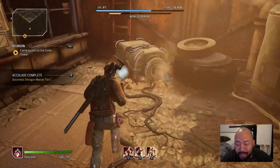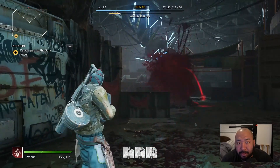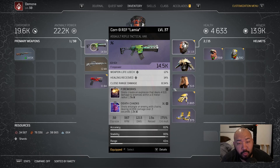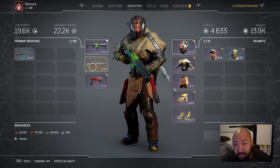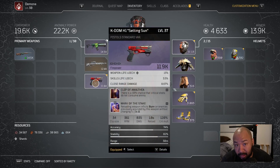When you look at your equipment, there are a lot of things to take into consideration. When you look at your firearms, there are key stats that matter. You have things like weapon life leech, which lets you heal yourself just from shooting; skill life leech, which increases the heal you get from using your abilities; and other perks like close range damage and cooldown reduction that let you use your abilities more frequently. On top of that, you really want to pay attention to the perks underneath your weapon that give unique opportunities to customize your character.